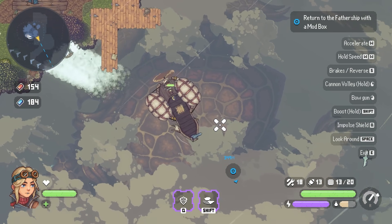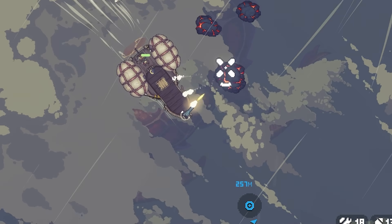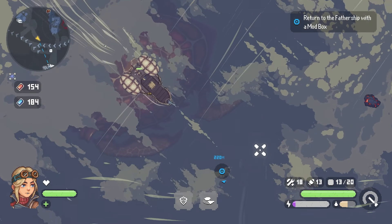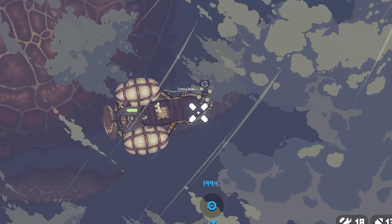We'll head back to the father ship. Oh, just ran into that floating rock - you can destroy them and get them out of the way. They sometimes contain decent resources. Go grab that Mothy - nice!